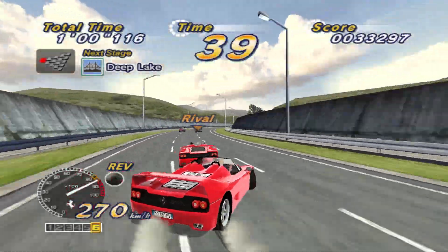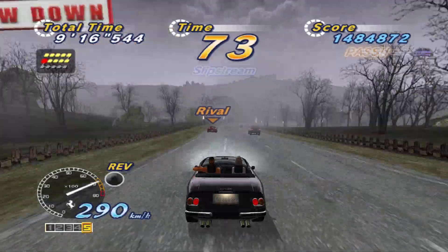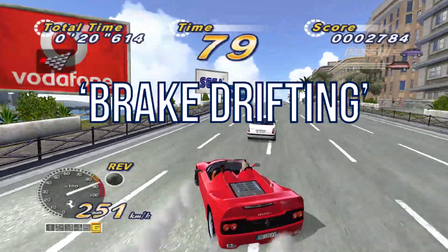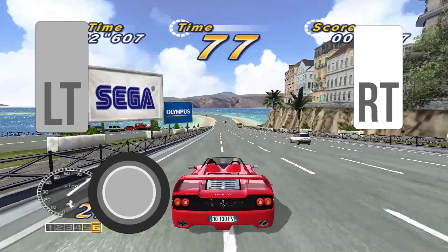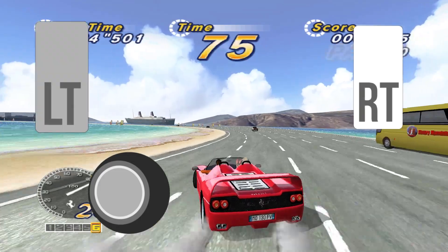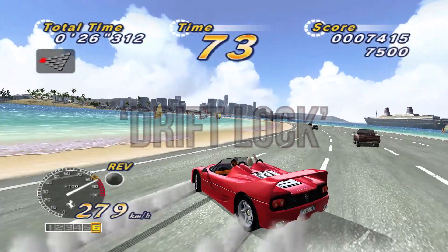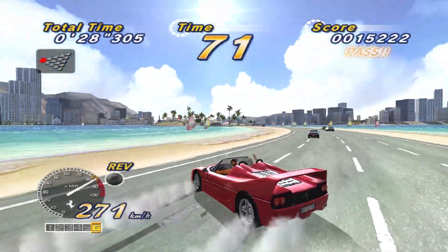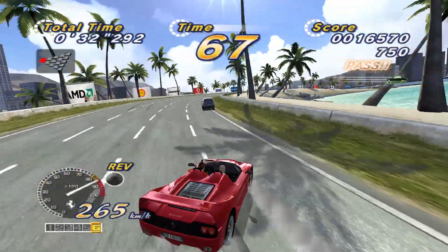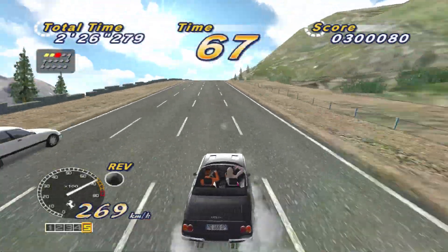Before we dive into it, I think a rundown of the drifting system is in order. In OutRun 2, there are actually two ways to drift. The first is brake drifting. To initiate a brake drift, you have to release the accelerator, pump the brake, then alternate back to accelerating, all whilst turning. This initiates a drift lock, allowing you a certain degree of freedom in your drift without it resetting. It can also be used to swap drifting directions, making it easier to snake around corners.